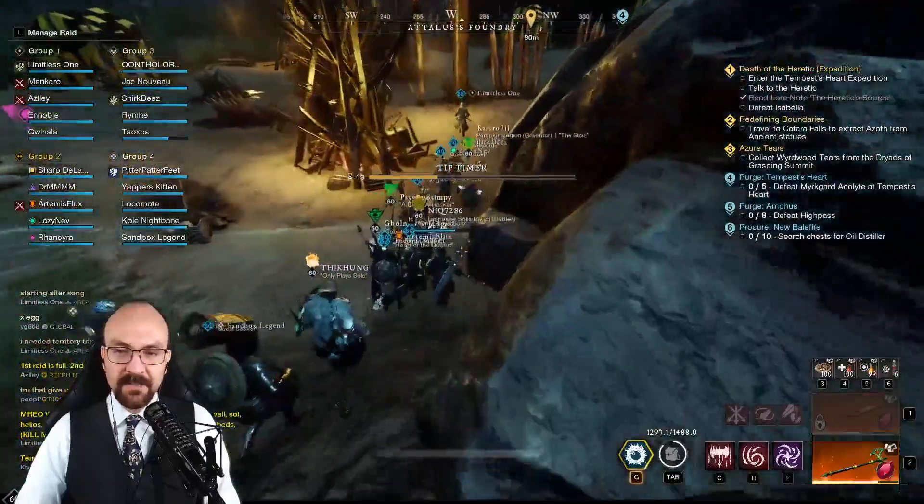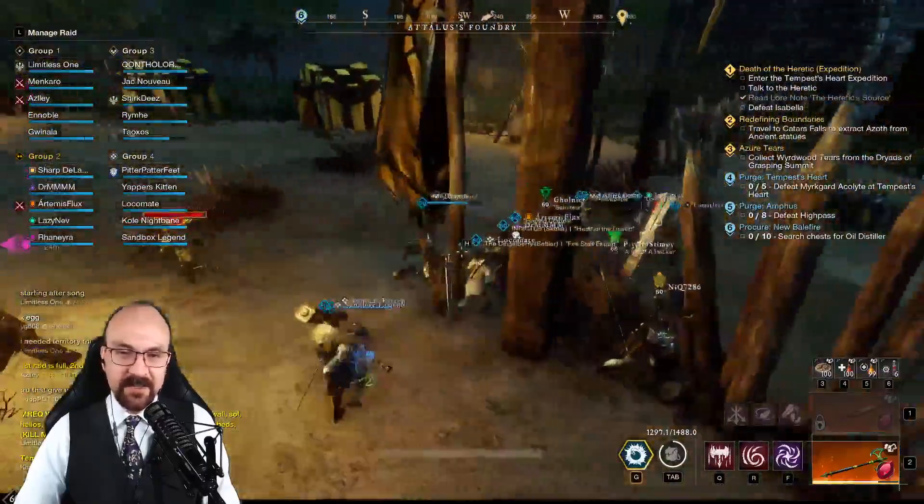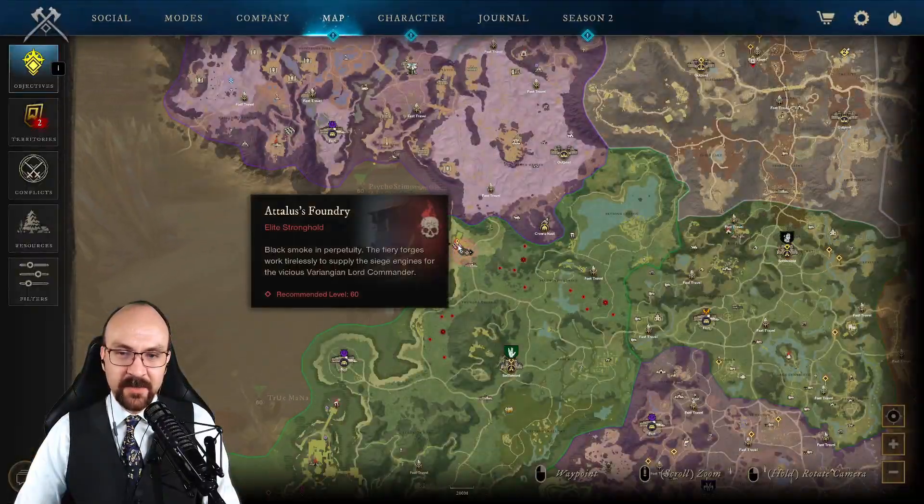Alright, so we're starting the Talos' Foundry. Once again, this is the Deadwater Waypass in South Brimstone Sands. You run straight south from there and you go until you get to this location.